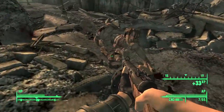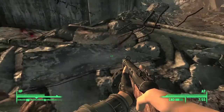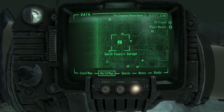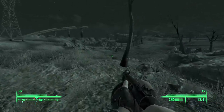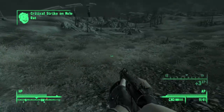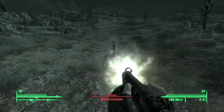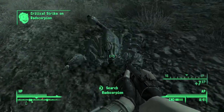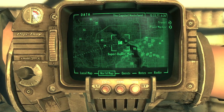Next, go to Old Olney — this is basically Deathclaw City. Kill a Deathclaw and grab a Deathclaw hand; there are about six of them there, so no problem. After that, you need a Rad Scorpion gland. Rad Scorpions are found in the western part of the map in the Wasteland. A good fast travel point is the garage where Vault 112 is hidden — I found one literally six steps away. Kill any Rad Scorpion and grab its gland.